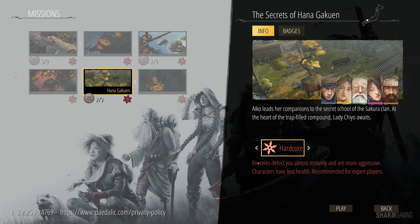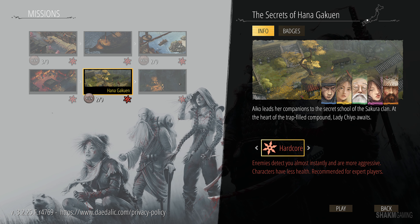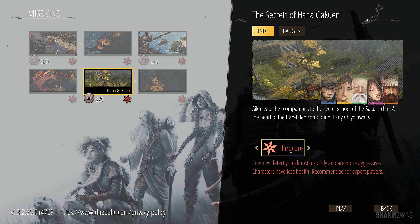All right, so welcome everybody to Shacken Gaming. We're gonna tackle today the final essential mission before the epilogue of the game — The Secrets of Hana Gakuen on Hardcore Difficulty. Let's go.